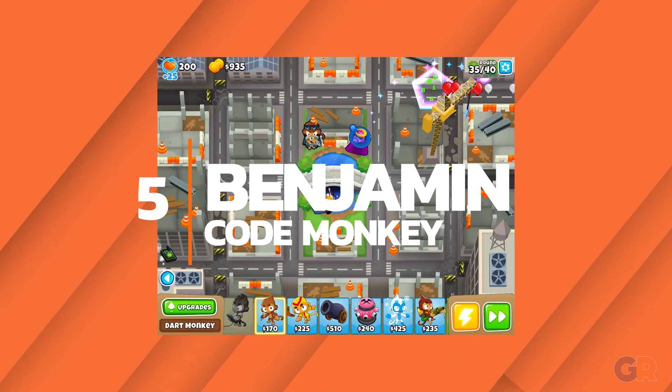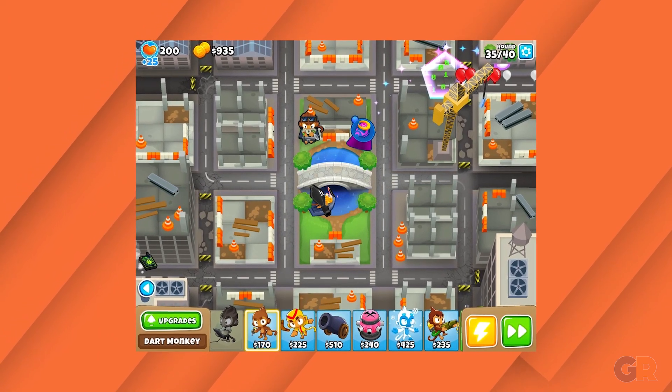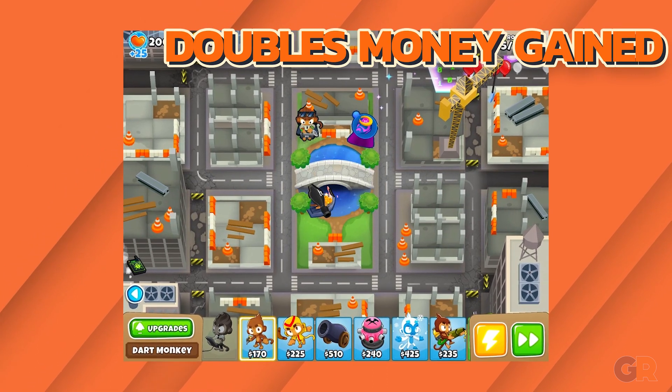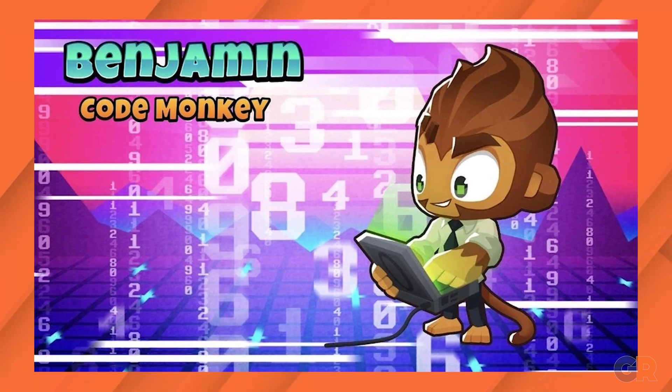Number 5: Benjamin. Once upon a time, Benjamin was the worst hero in the game, since he caused balloons to be worth less cash when destroyed. However, now that his ability doubles the amount of cash instead, he's jumped to the top tier. His one stipulation is needing a healthy stream of experience, but players who can supply that are rewarded with plenty of cash to face down the waves.